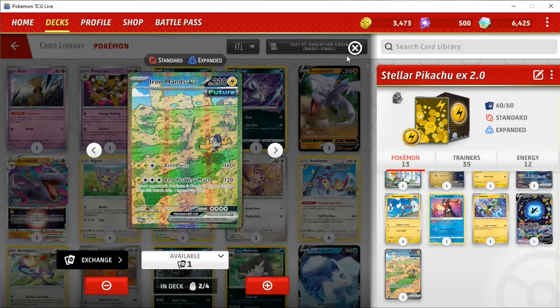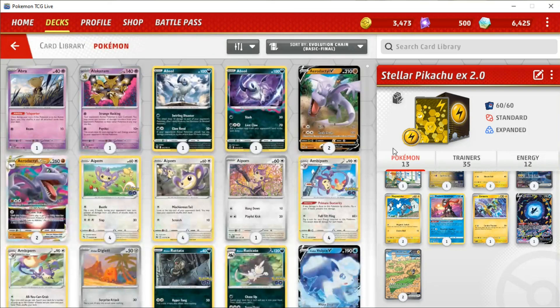So if you need a quick recap on what this guy does — Amp You Very Much is the main attack here for one Lightning and three Colorless, which is just going to be four Lightning energy, and it does 120. Which is pitiful. However, if your opponent's Pokemon is knocked out by damage from this attack, you get to take an additional prize card. Lovely.